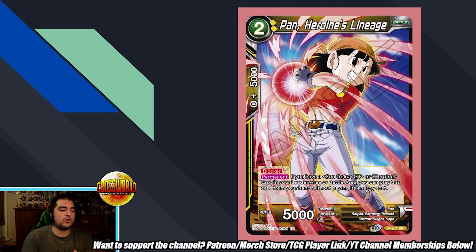Then we got Pan, Heroine's Lineage. This is basically a really old-school free blocker. If you have a Goku GT or a Heroine card in your leader battle area, you can play it for free and it's a blocker. It's okay — another interesting tool you can use in the Heroine archetype. I don't think it's going to be incredible for any lineage strategy, because you're probably not playing the Goku GT leader. You're probably going to play the Goku Junior leader. The Heroine thing gives you some access to yellow, but I don't think there were a ton of yellow Heroine cards revealed in Evolution Booster. Not the worst, not the best — pretty much a down-the-middle card for me.